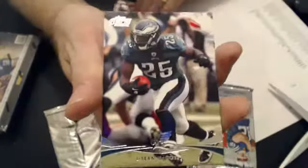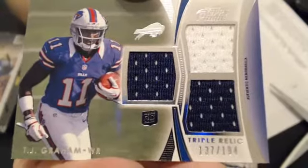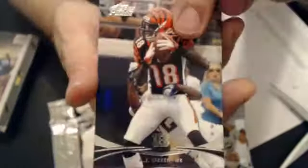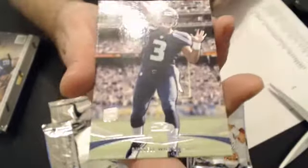Got a few bases to start us off, and our first hit is a triple relic — TJ Graham, goes to $194, that goes to Haggard. Nice pull. We got a Sanu Rookie, and we got a Josh Freeman parallel.